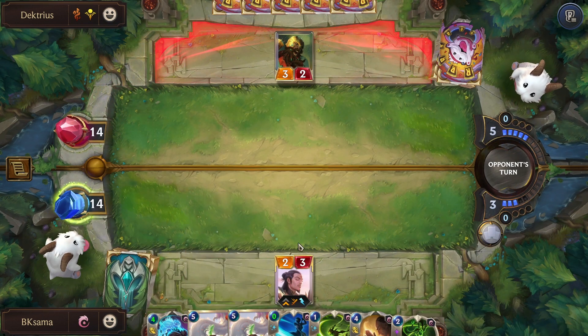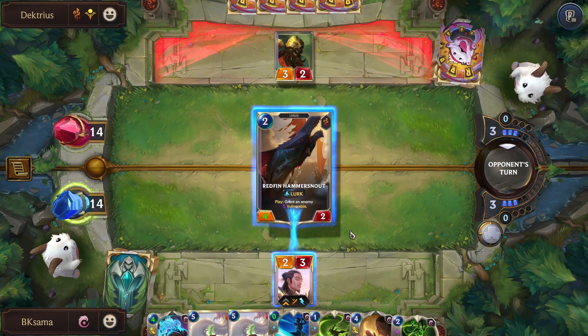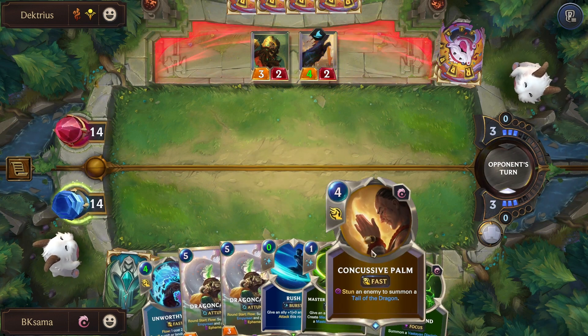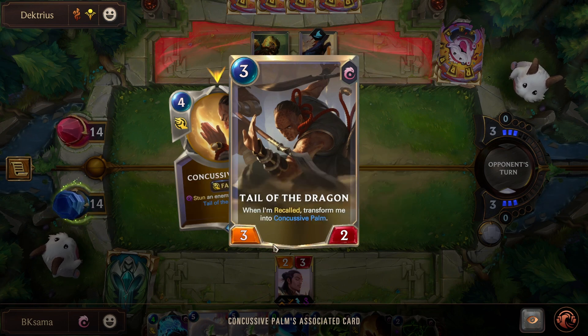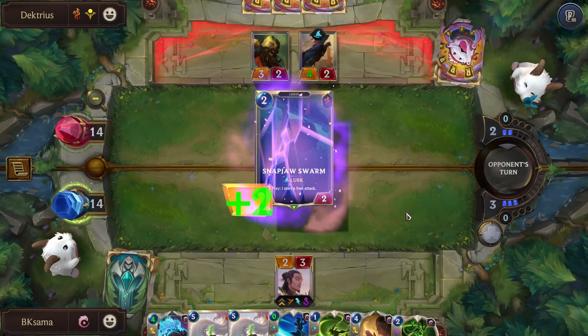Now we have the flow. I still have Concussive Palm which will stun an enemy. Summoning Tail of the Dragon — a 3-cost unit with 3 damage and 2 health. If recalled again, it would go back to being a Concussive Palm.